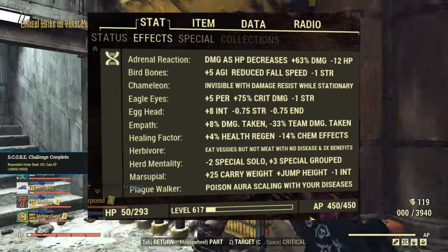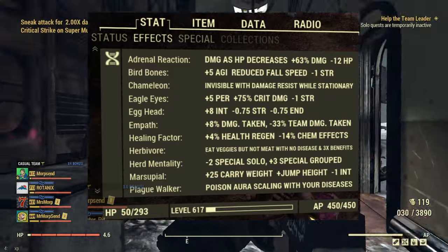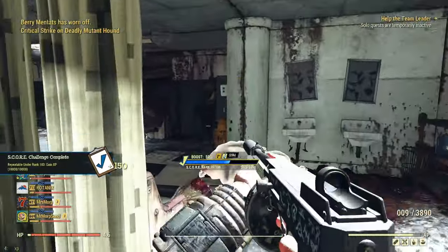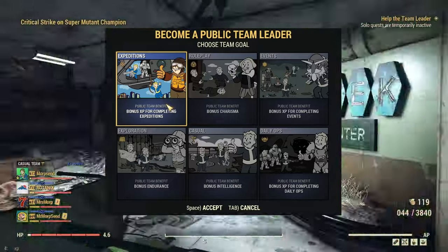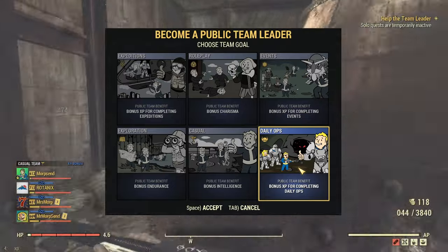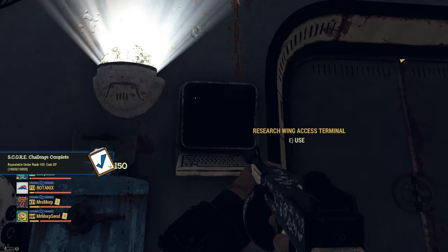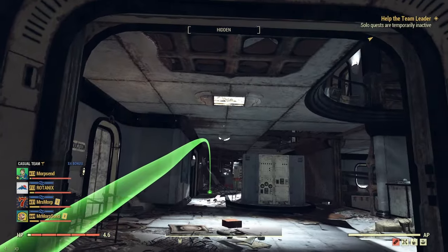If you add that with mutations like herd mentality you get an extra three points, and being in a full casual team gives another four intelligence. Always make sure you're in a team. Also, if you're in a daily op, expedition, or event team, you can switch to that team type at the very end to get the bonus experience. If you're doing expeditions with a group, keep it on a casual team while doing the activity to get the extra intelligence for all your kills, then switch to the expedition team right at the end to get that bonus.